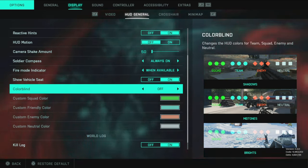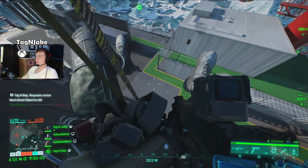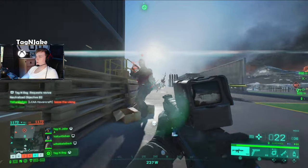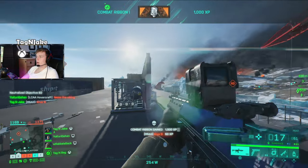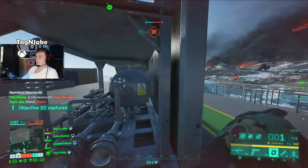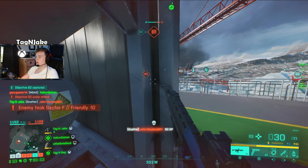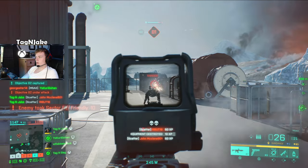Moving down to colorblind mode — you can play around with this even if you aren't actually colorblind, but it comes down to your eyes and what you prefer. I keep squad at green, friendlies at blue, and enemies at red — standard for every game and easy to tell apart. Only change it if you do struggle with your eyesight.